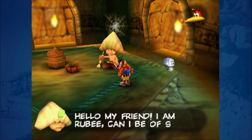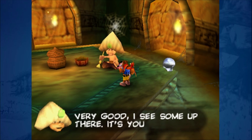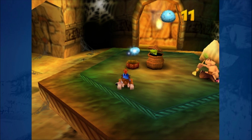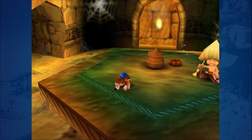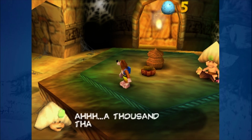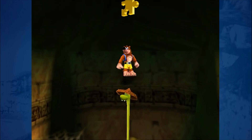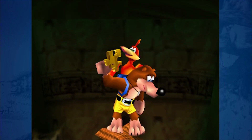Hello, my friend. I am Ruby. Can I be of some help? We're looking for treasure. I see some up there — it's yours if you can get it. So we need to shoot eggs at it. A thousand thanks, my friend. We stop — will now help you with your quest. He's standing on top of this and he brings us up, and there's a jiggy.